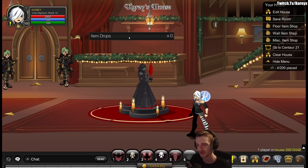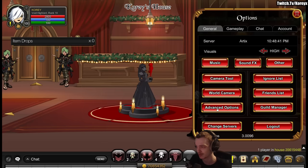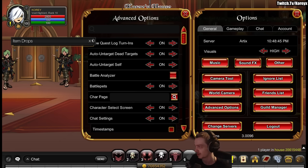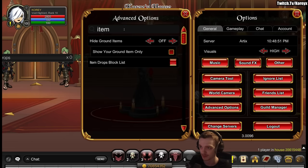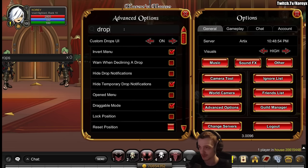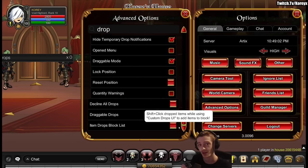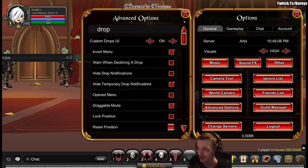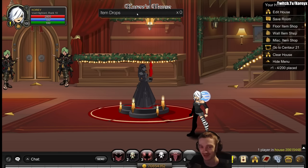Now the item box the way I have it won't be the way it looks default for you. Default, you'll have to go into your settings under advanced options, which you might have to click on the menu to open. Once you have your advanced options, you can search for things. If you want different item drops, just search 'item,' 'ground items,' — 'drops' might be the one. Yeah, so 'custom drop UI,' turn that on. I have a whole video going over all the advanced options — I'll leave that linked in the description.